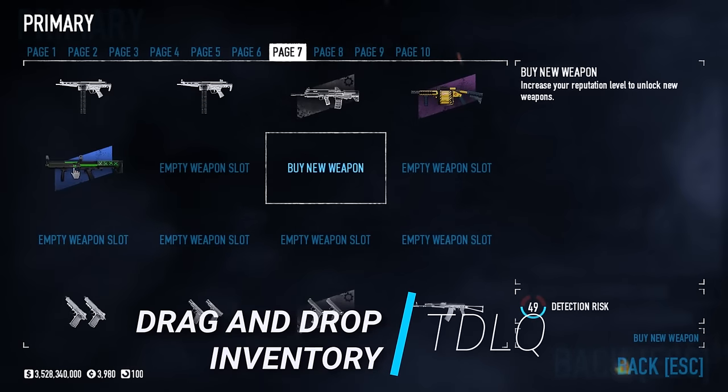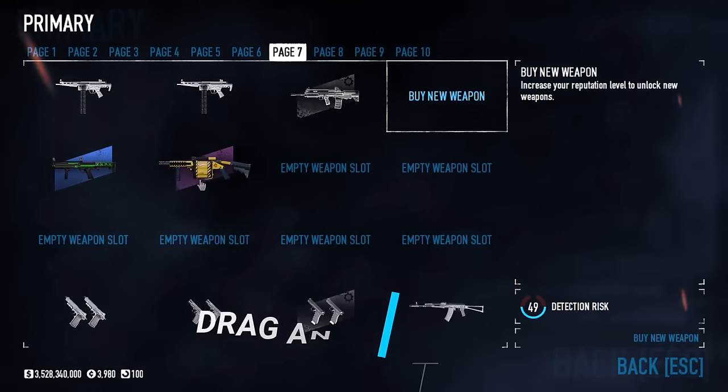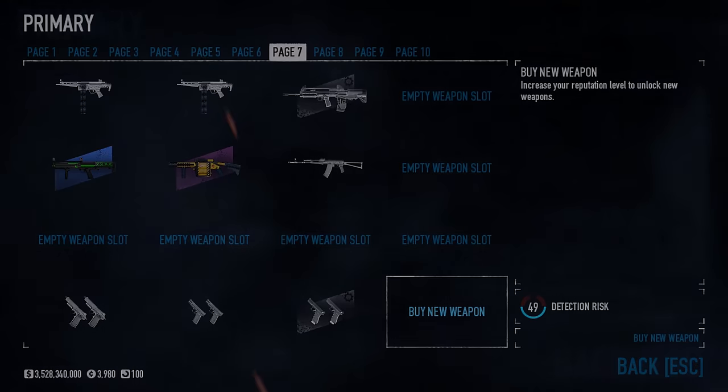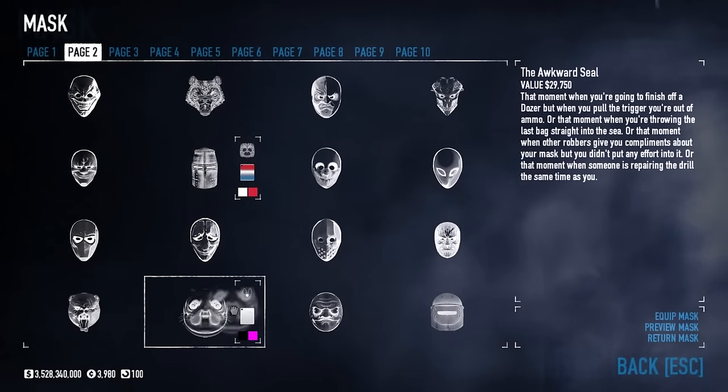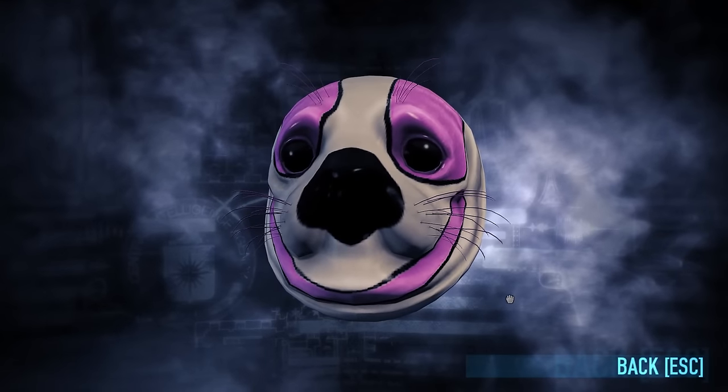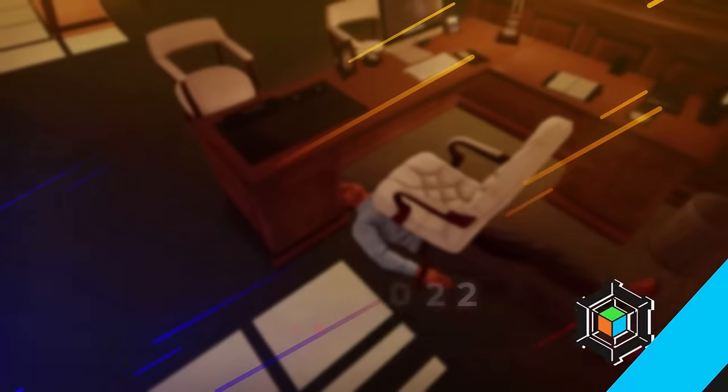Finally, the drag-and-drop inventory is a wonder of modern science, enabling us to mouse over items in our inventories and move them from location to location and page to page in an instant. This mod is so intuitive in how it works, making inventory management a cinch, and simply should be implemented as a permanent feature.